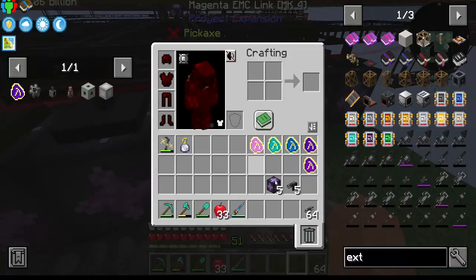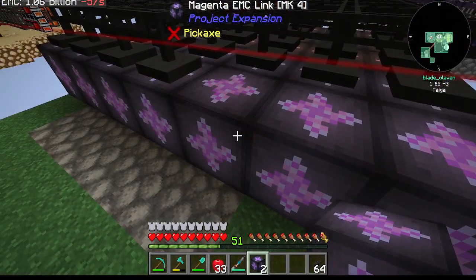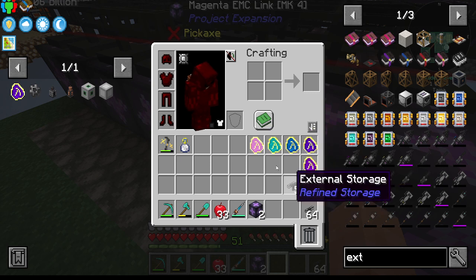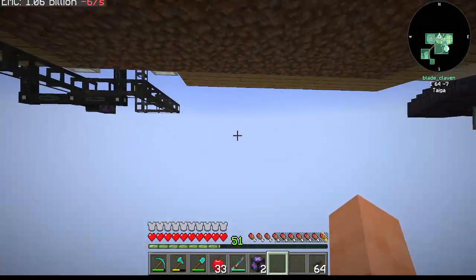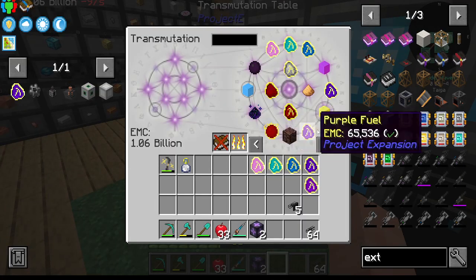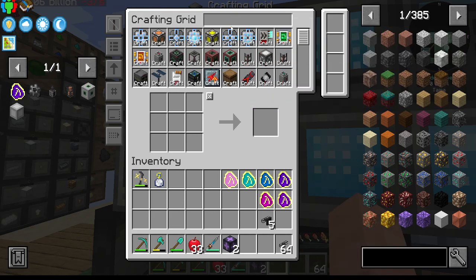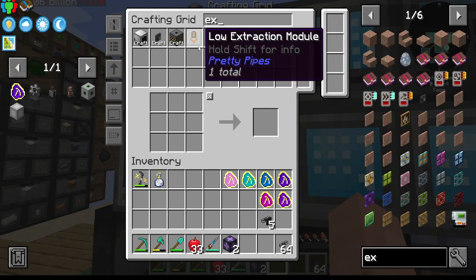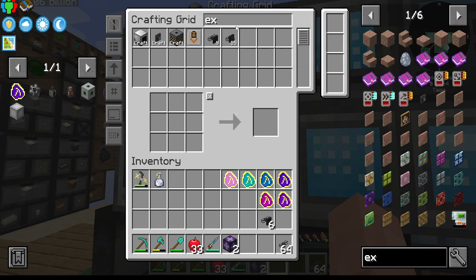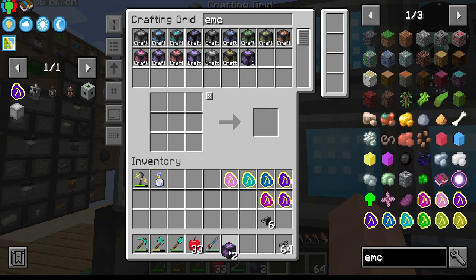Let's go ahead and stick you here, here, and here. Where is my magenta fuel? I'm going to need magenta, which I'm missing. Magenta — there you are. That means I need another external and also another EMC.